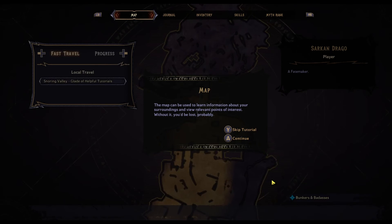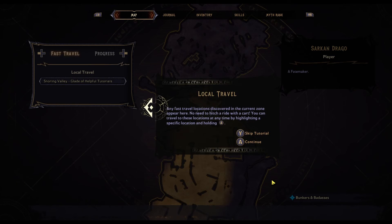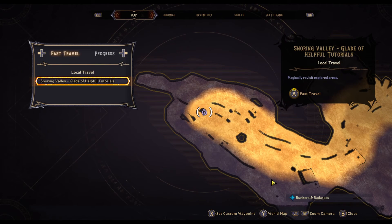The map can be used to learn information about your surroundings and view relevant points of interest — without it you'll be lost, probably. Points of interest can be highlighted by moving the cursor over any icon on the map. Any fast travel locations discovered in the current zone appear here — you can travel to these locations at any time by highlighting a specific location and holding. You have to realize that I am in fact using a controller — with mouse and keyboard it is probably considerably different.